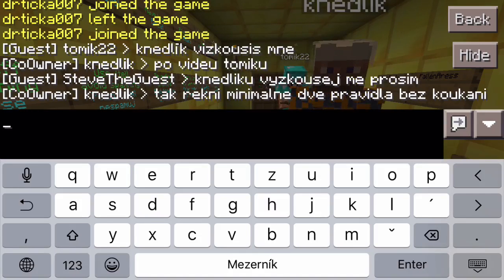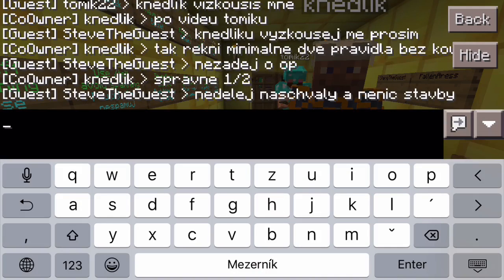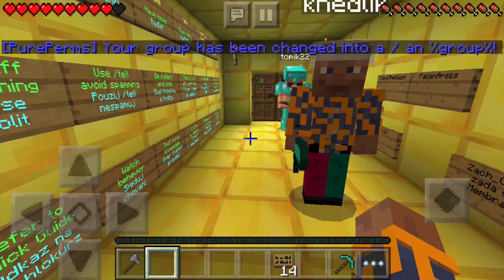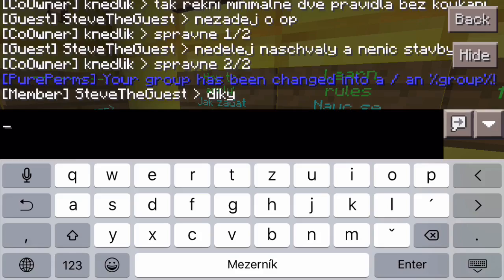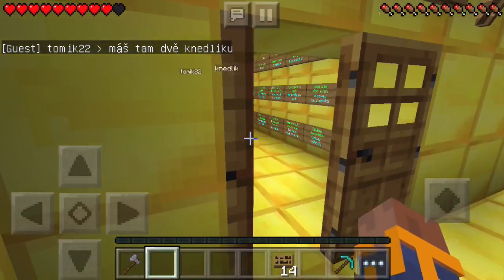The main thing to do before being examined is to learn the rules, because the staff member will ask whether you know the rules and watch whether you follow them. When you see an admin, owner, or moderator online you can ask them to examine you for membership. Here Gnadly is examining me, asking me to write at least two rules to verify I know them. The exam can vary — two or three rules, for example. Once the admin decides you can be a member, you will see a blue sign saying your group has changed, and in chat you will see you are now listed as a member.